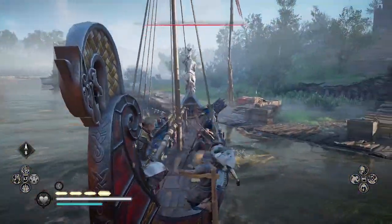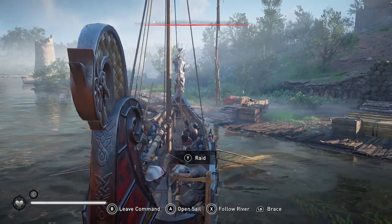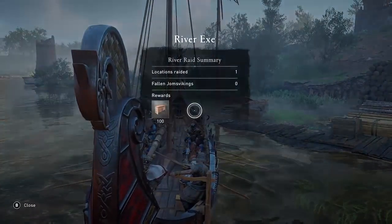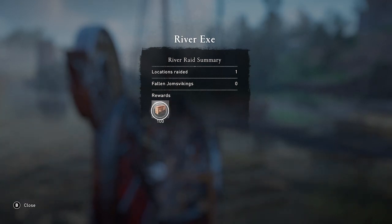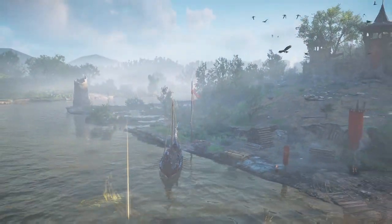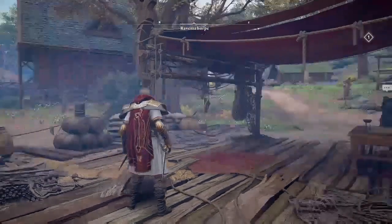Now I'm going to head back to Ravenstorp. I'll use the down on the d-pad to bring up the menu and select return to settlement to bank my loot. My strategy for farming foreign supplies is to do one military location on the River X, go back and bank my loot, and then do one on the River Severn and go back and bank my loot. This way, if I somehow get killed, I'm not going to lose any supplies because I bank them after each run.